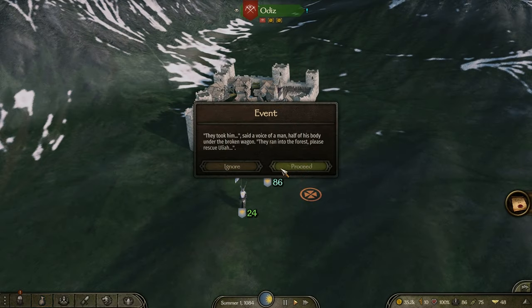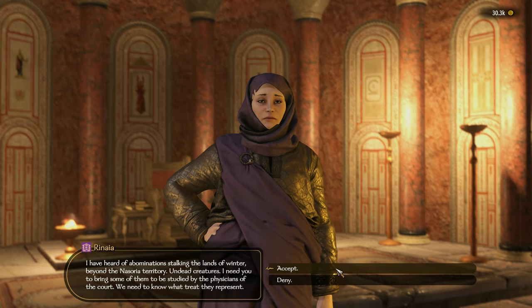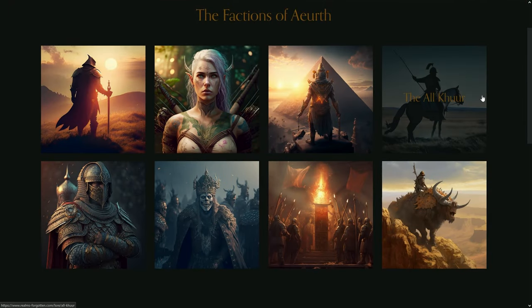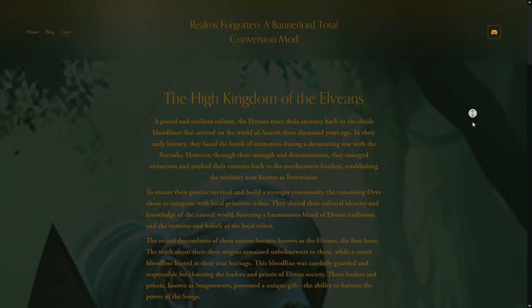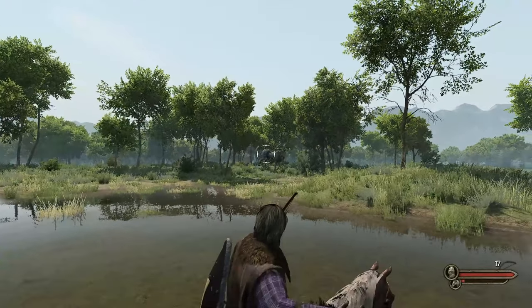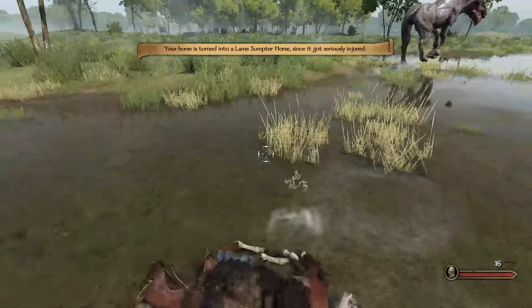Another big milestone is the addition of the first iteration of a story mode. It will have different chapters explaining the world creation and lore of the mod — at the moment it's quite short but already promising. Realms Forgotten has tons of lore and the mod now has its own homepage where you can read about Euroth and the factions. While it is already perfectly playable, it is still in beta and not feature-finished. There is still quite a lot planned, like expanding the story, adding gameplay mechanics like beast hunts, new races, map extensions and more.